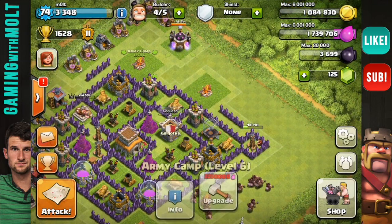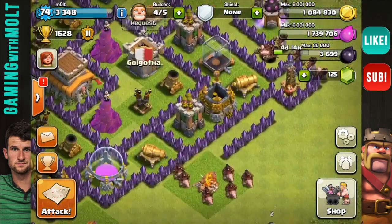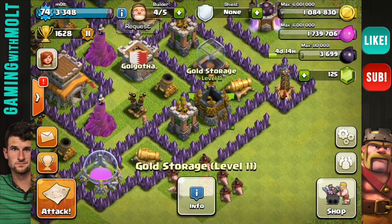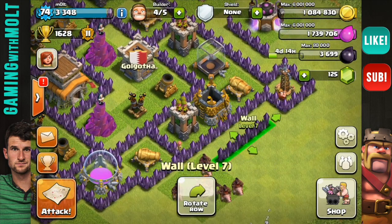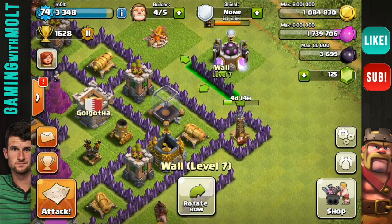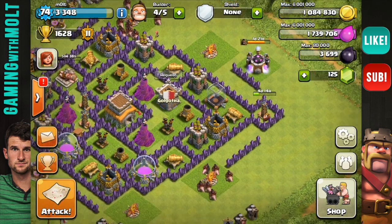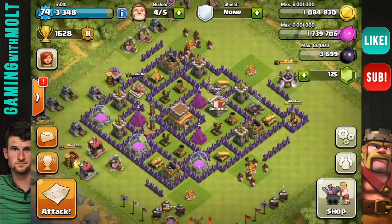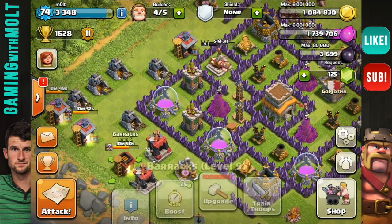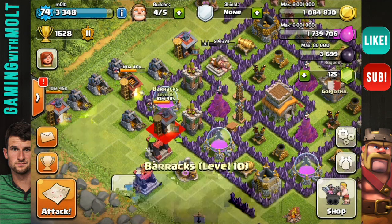When all your gold is on one side it makes it very easy for attackers to just come take what they want. As you can see I also have these little walls on the outside protecting my dark elixir and gold storage a little better. I'm actually going to move those out so my cannons can still cover them, making it very hard for archers to come in and tick off my resources.